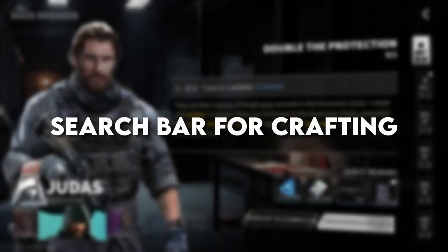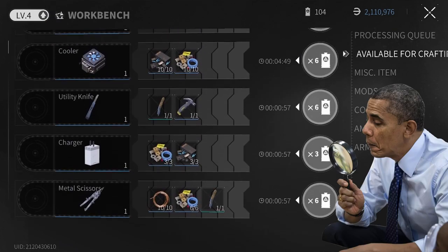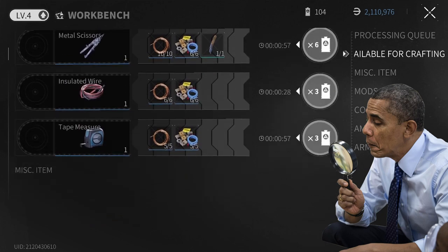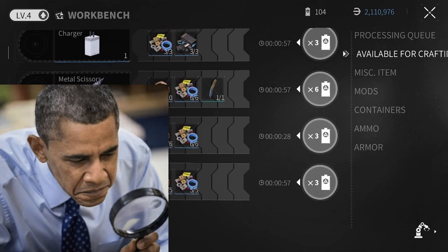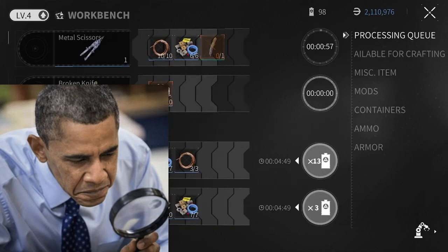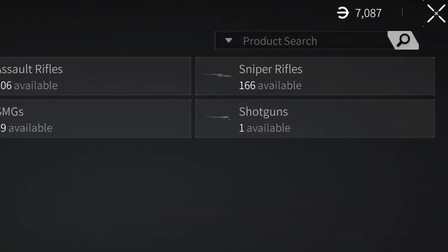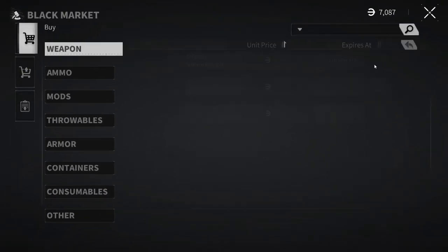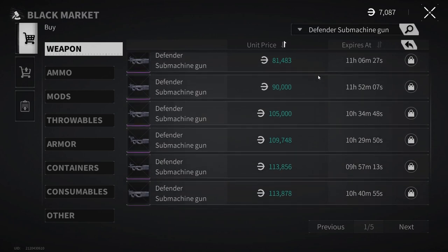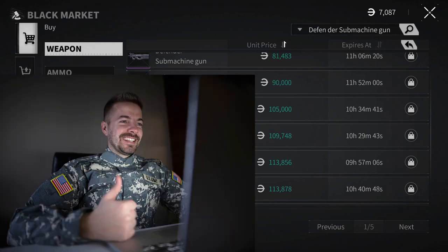Number two: adding a search bar to crafting. For newer players, searching items for exchange or crafting is not easy — locating craftables for your workbench, medical station, or intelligence station can be confusing. Even for veteran players, scrolling is tedious and consumes more time than actually crafting. This feature already exists in the black market, and developers could essentially reuse that same search bar functionality in the crafting table UI.